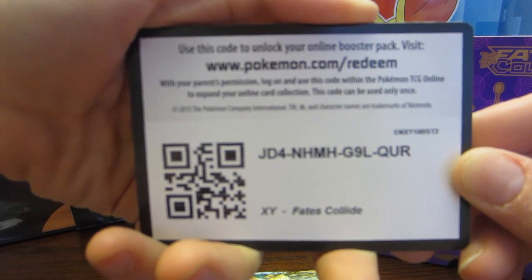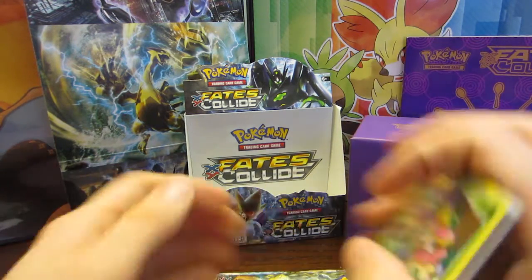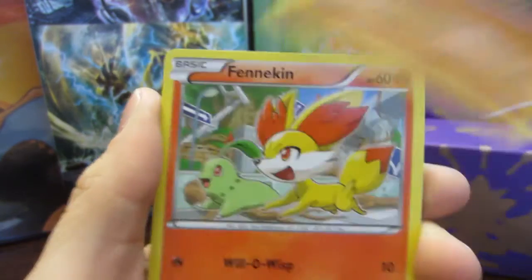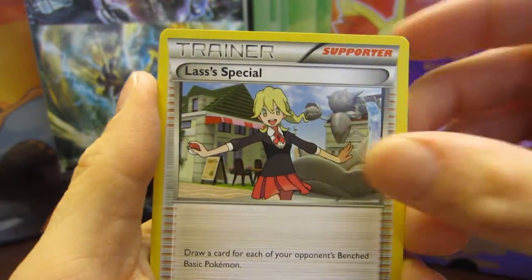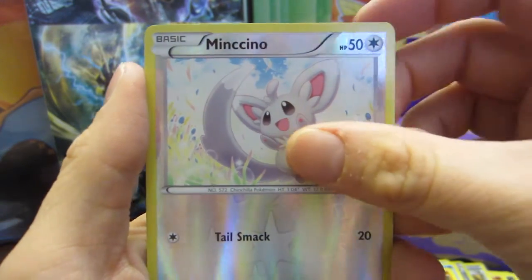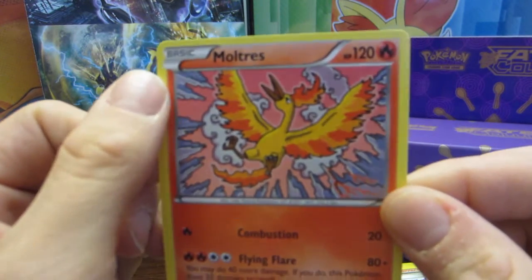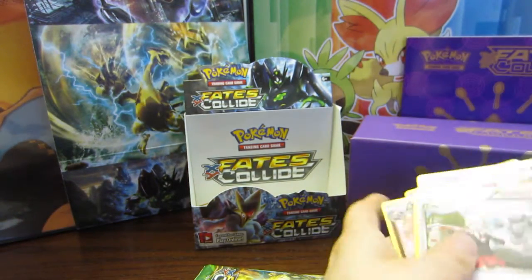Before you go check out that code card, go ahead and hit that Subscribe button, follow me, give me a like, maybe share it on social media — I always love the support. So we have Deerling, Carbink, Fennekin, Seal, Diglett, a Wigglytuff, a Loss's Special, an Almanite, Slowpoke, Pidgeot, Minccino, and — ooh — we got the Voltress! That is such a weird card. I really wish they had done it in full art like the Articuno and Zapdos in Pokemon Generations, but Nintendo will be Nintendo.